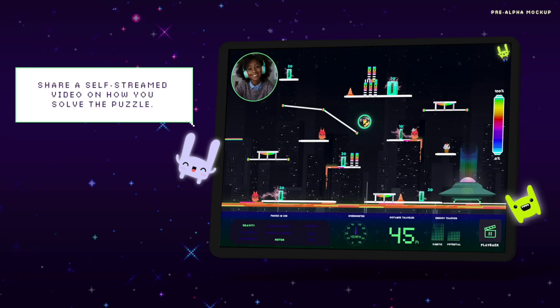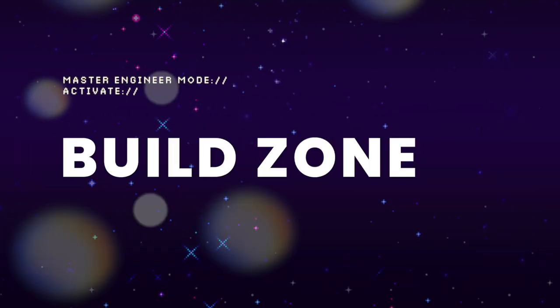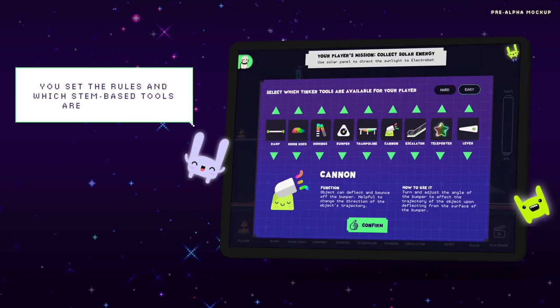Plus, students can share their creations through self-streaming. Next, Build Mode. Players can build and publish their own puzzles and share them for others to solve. The builder sets the rules and constraints for their own board.